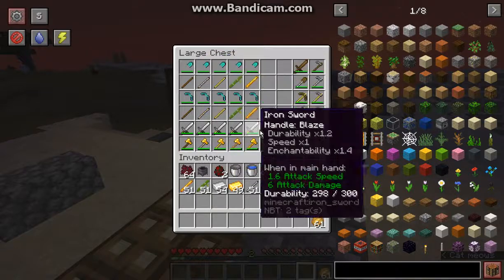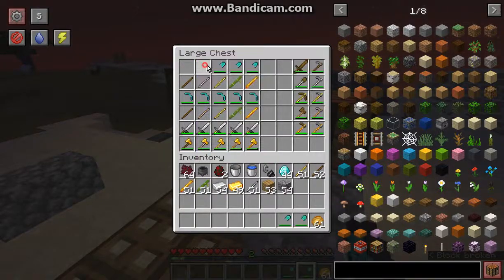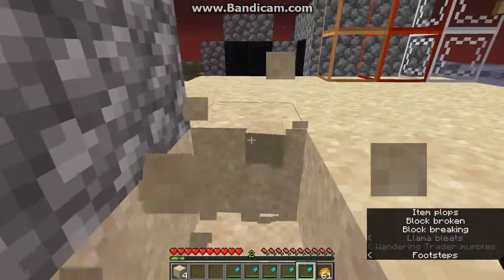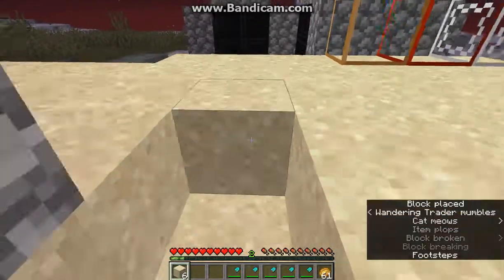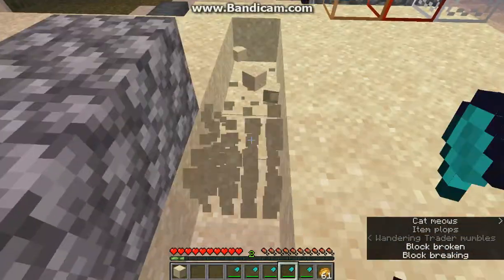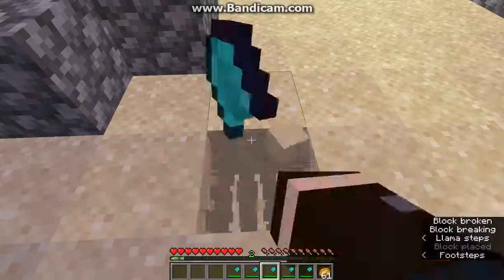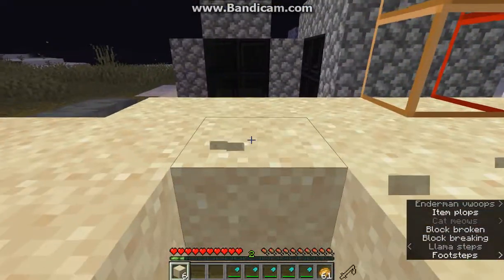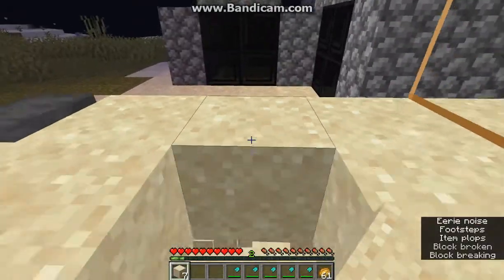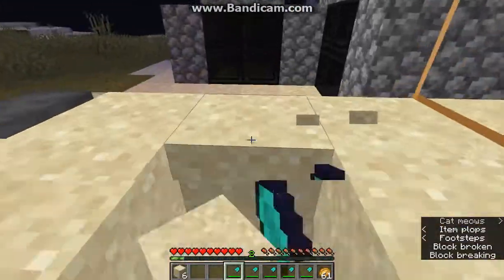I'll go with the diamond shovels to demonstrate speed differences. Starting with wood, then iron, then gold, bamboo, and finally blaze. They're probably about the same but with a few minor noticeable differences.